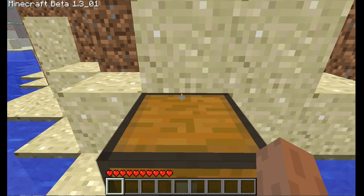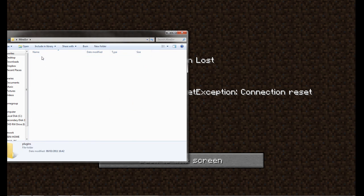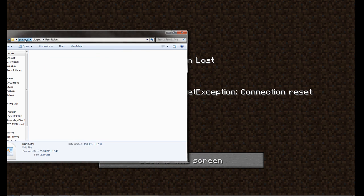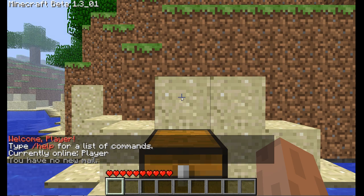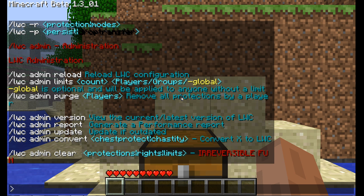So that's basically all the commands you need to know. I'm going to go ahead and give myself admin access. Now I can just type LWC and it'll show me all the commands I need to know. I can also do LWC -a and it'll show me all the admin commands.